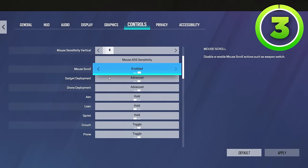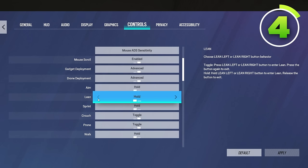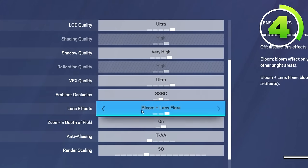Certain keybinds are also super important. You want to have your lean on toggle. If you've been using lean on hold and you already know how to quick peek and you're good with it, it doesn't matter. But for newer players, putting it on toggle is just going to get you a crisper quick peek, which is something we'll talk about later.